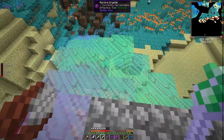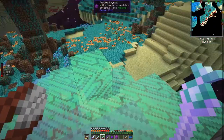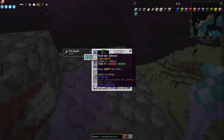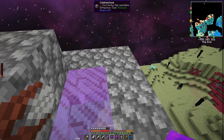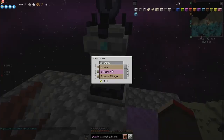Let's go and find the Sulfur Springs. I've got a waystone in my backpack — let's put one down here and call it 'End Gateway,' so we can come back without having to travel. My jetpack isn't really well charged up, so this will help.